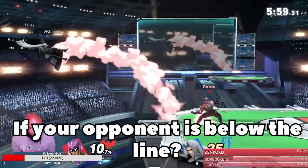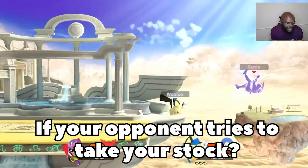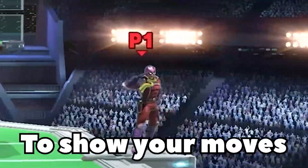No, really — screw it. If your opponent is below this line, stock. If your opponent tries to get out of a combo, stock. If your opponent tries to take your stock, stock. And don't forget to show your moves.